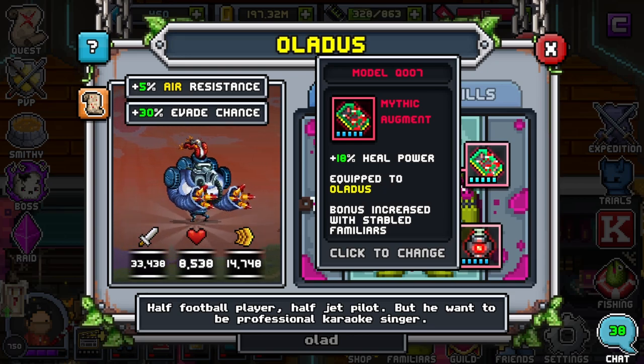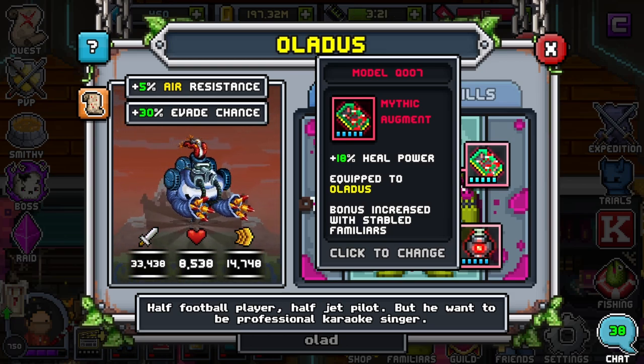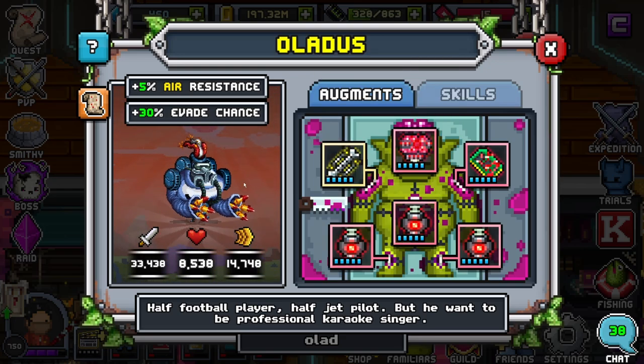Heal power is extremely amazing, especially when you're trying to do manual content where you have to take control of a Lattice and actually use his abilities. Heal power comes in clutch so many times. I can't tell you how many times I used this familiar with this chip and this exact setup, and it got me through D4s. I believe a Lattice was the reason I cleared the Ascarium main hand D4.